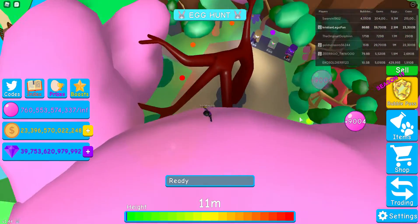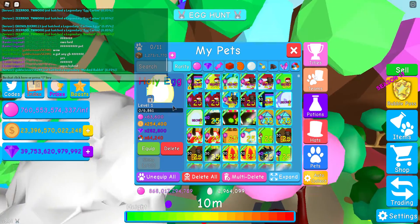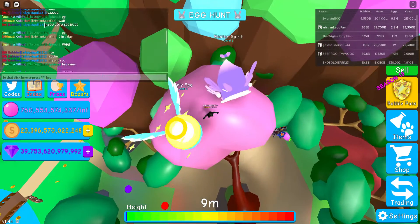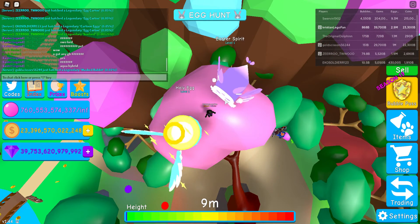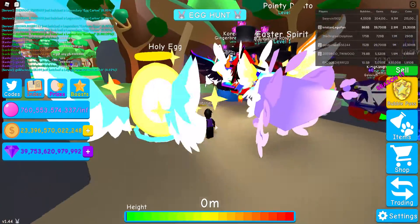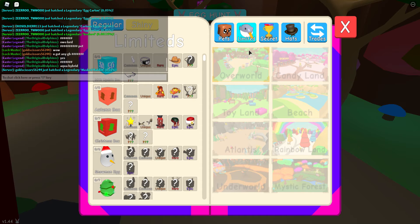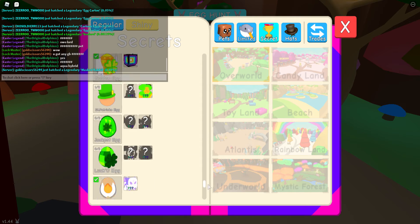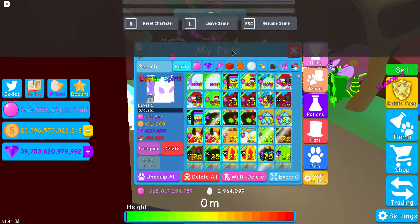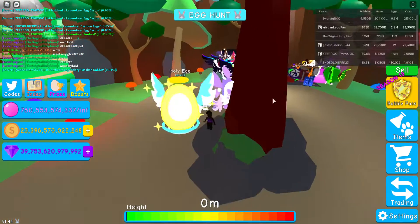Hey guys, welcome back to the video! Today we're playing Bubblegum Simulator. I'm gonna show you these secret pets — I'm gonna showcase them because I've had this holy egg, but sadly I could not get it on camera. And I also had the Easter Spirit right before on camera, but now I'm gonna show you the proof. I'm gonna put the sound down a little bit, but yeah, I'm gonna showcase them.